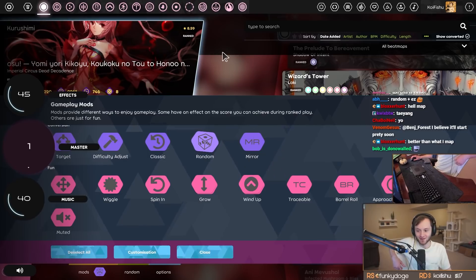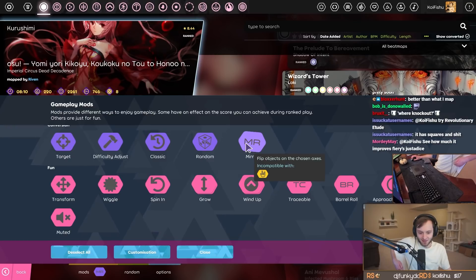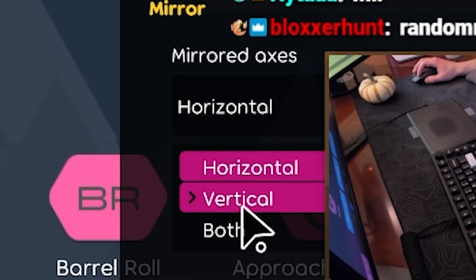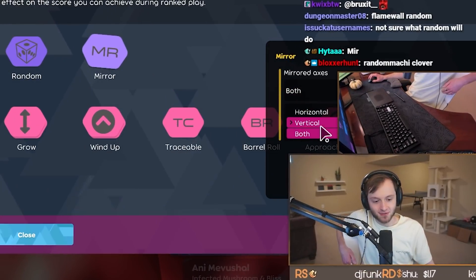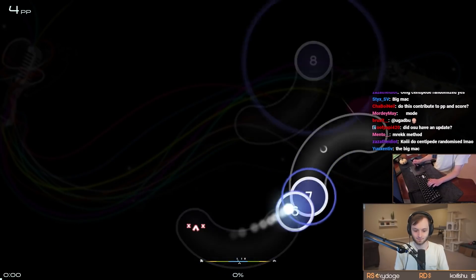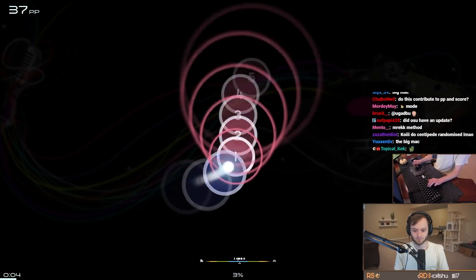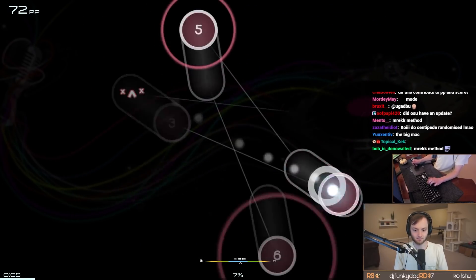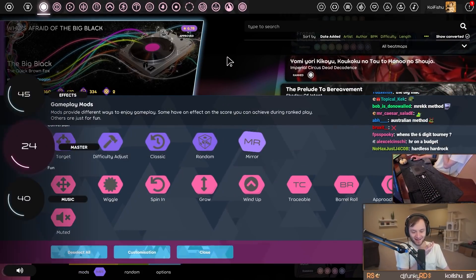Mirror flips objects on the chosen axes—it's what you'd expect. You can decide to flip it horizontal, vertical, or both. It's like hard rock without hard rock, and you can also do just vertical or just horizontal. It's nice to have that as a mod.